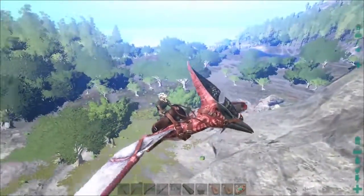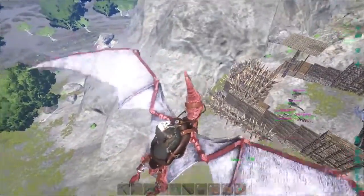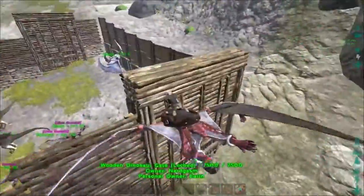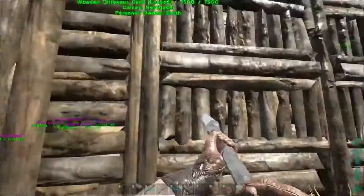At higher levels you can mix up your defence in a number of ways. You can use dinos to defend your base by having a dino pen around your base, or you can have half spikes and half dino pen area like I have.